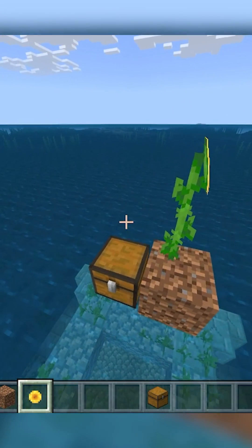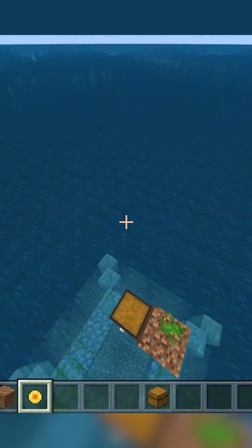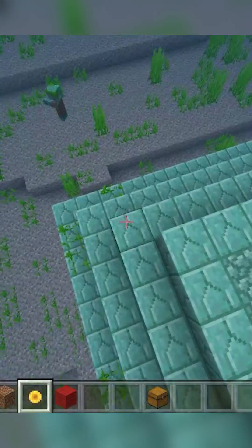Go to an ocean monument and find the northwest corner. I used a sunflower because it always faces east, so it's that way. First we'll find all the spawn spots.